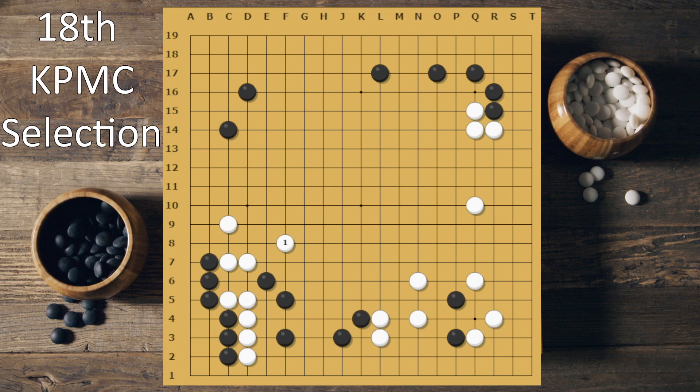I should have played something like this, because if you didn't respond here and went here, this could be very hard for white. Here also you should have thought: is it more important to attack or just to respond? Because even if we attacked, this is still fine — it can go up, or you can even do something like this. This is fine.